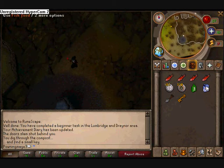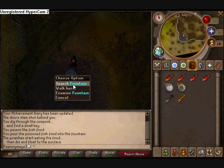Very useful if you want to get into doors. Now use the poison on the fish food — you will get poisoned fish food. Use the poisoned fish food on the fountain and you will find a pressure valve.